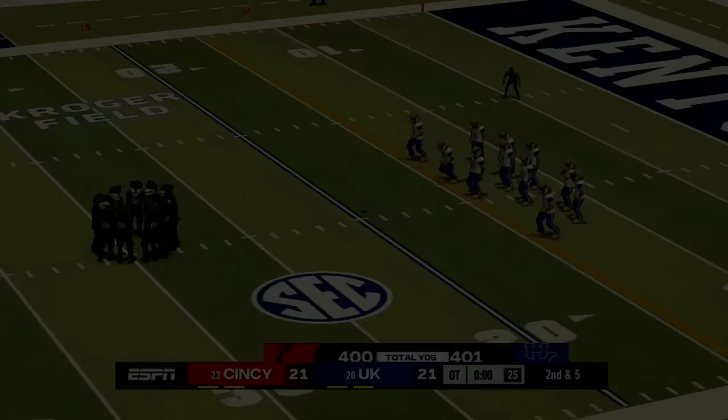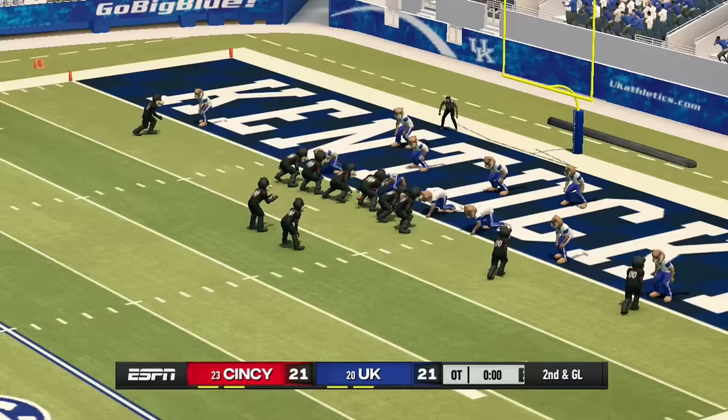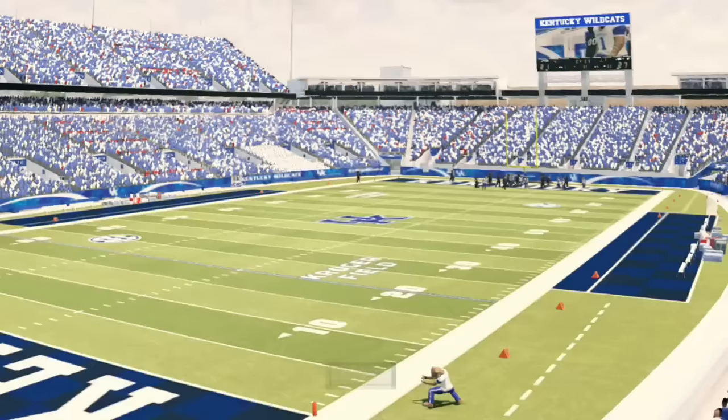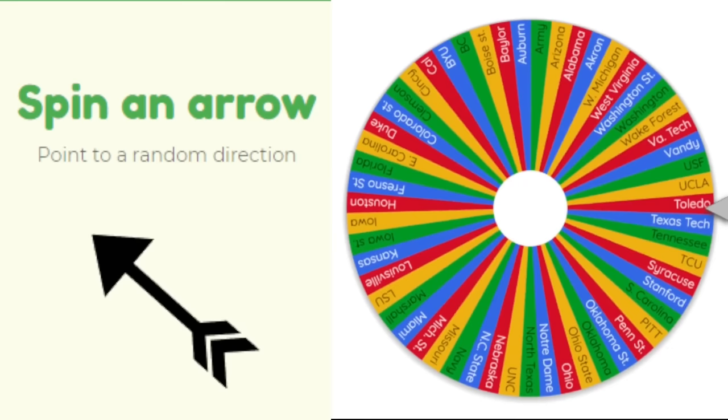Cincinnati heads south to face Kentucky — we're in overtime at 21-21. Kentucky didn't score on their first possession, so Cincinnati has the ball. On second and goal they run the read option again and seal the game with a rushing touchdown, picking up a bit of Kentucky.